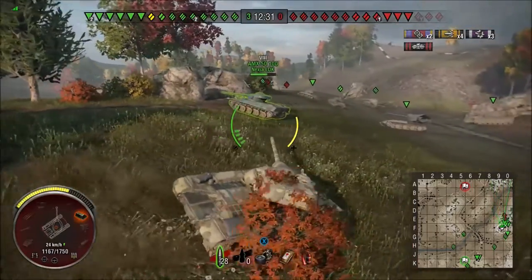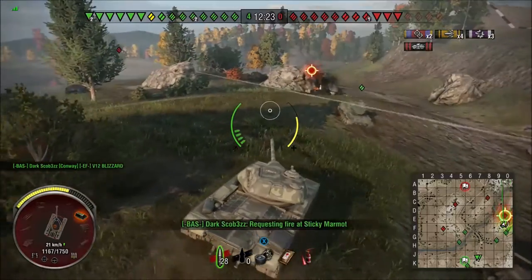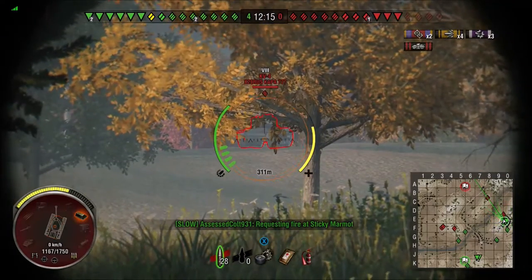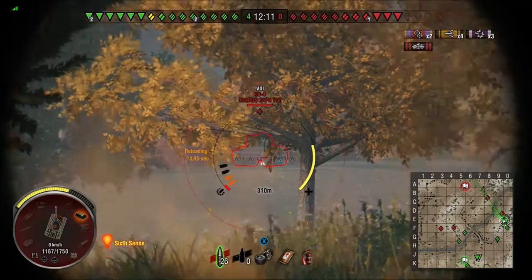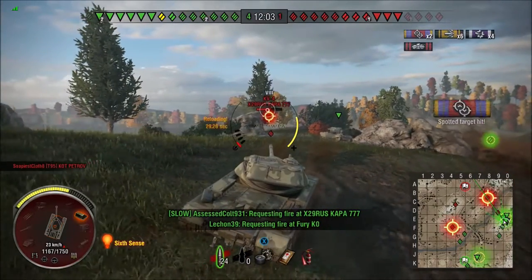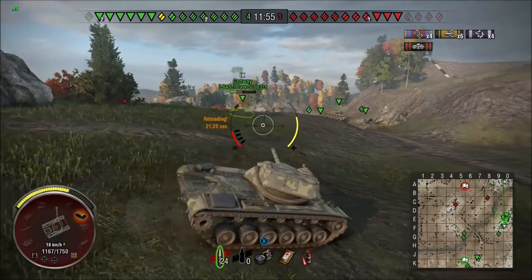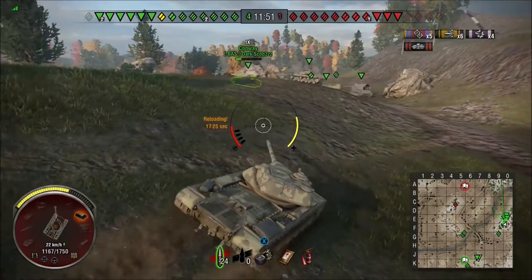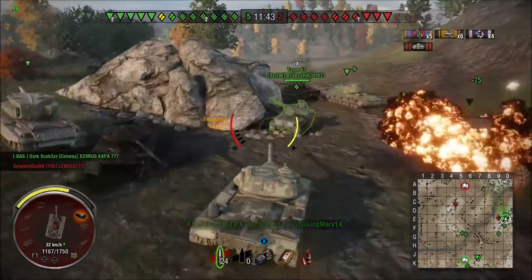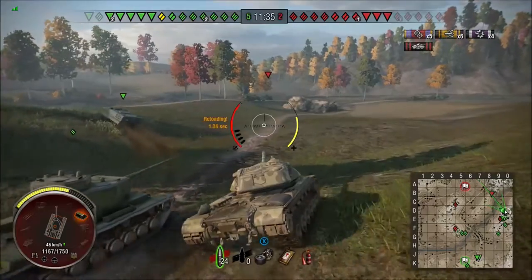I really want to go up on that ridge but I'm thinking better of it — we've got plenty down here. There's one IS-7 left; I don't fancy my chances with him. There's a KV-4 at the back. We get a shot on his tracks and then on his lower glacis — and that isn't bad accuracy at that distance. You do have to be careful with this tank — you need to make each shell count, because you have a fairly long reload and you're not carrying a big quantity of shells and ammunition.